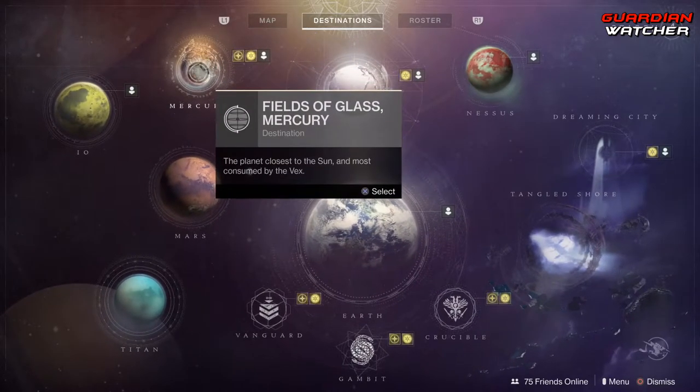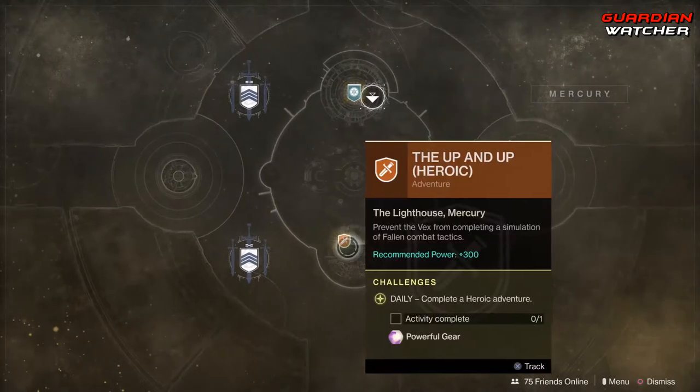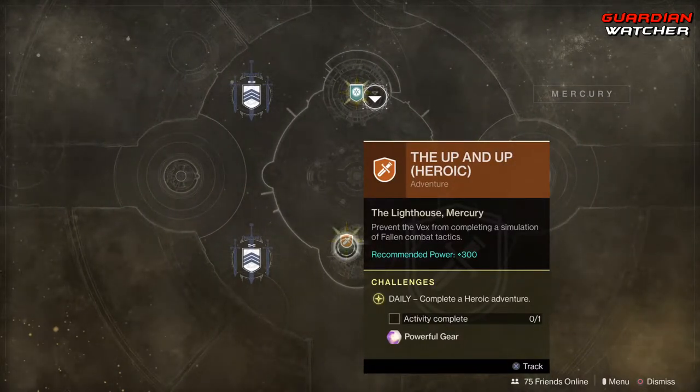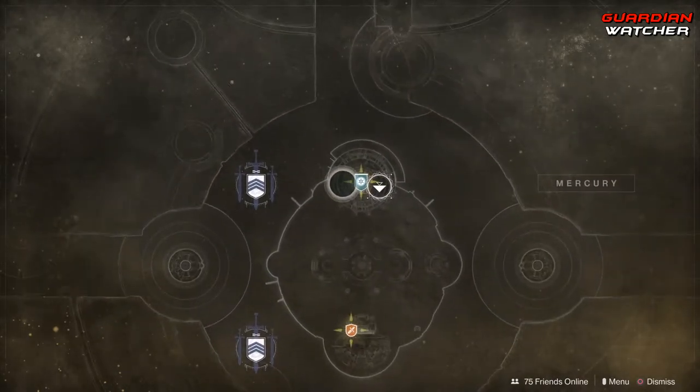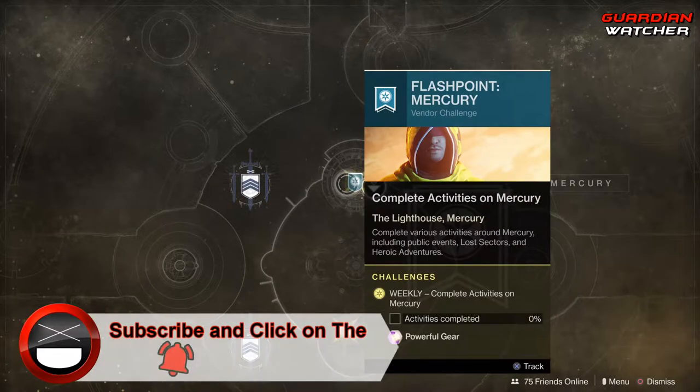Starting from the left-hand side, we have Mercury. We have the Flashpoint on Mercury, which we need to complete the up-and-up heroic adventure. We also have the Flashpoint, and if you do the heroic versions of this, you can get it done a lot quicker.